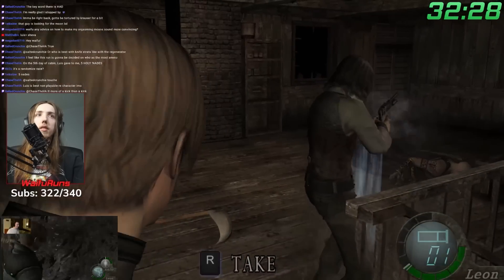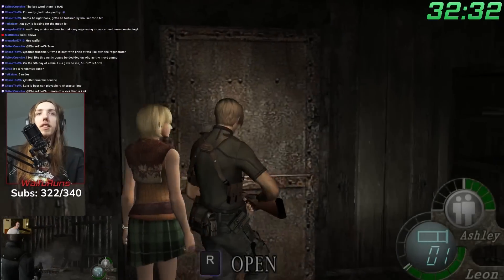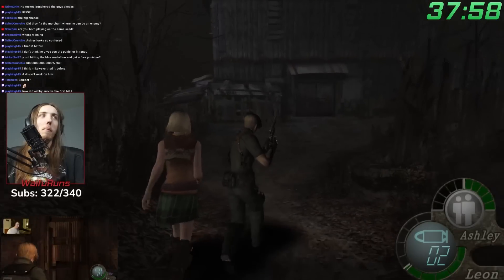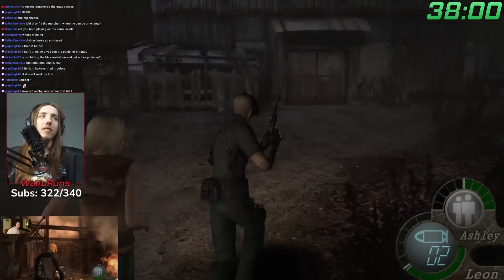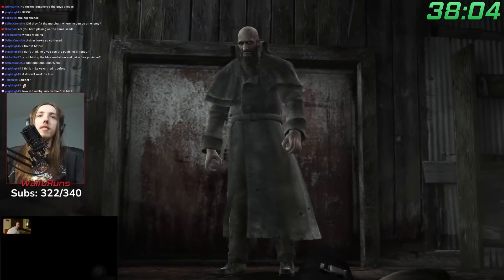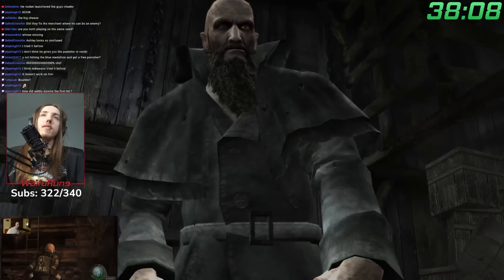We both finished cabin on the first try, keeping the race as close as it could be. First try cabin - nice. The next big hurdle would be the big cheese, Mendez. This boss has two phases, and in the randomizer there will always be a random boss for the first phase and Mendez in the second phase.